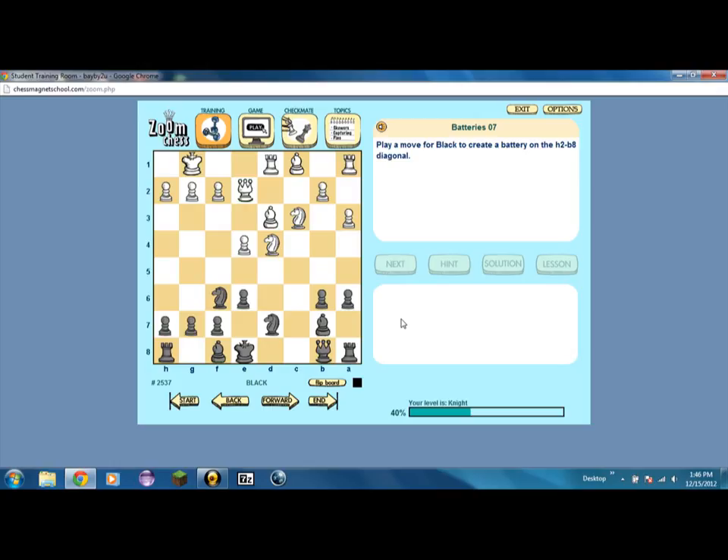Play a move for black to create a battery on the h2-b8 diagonal. A battery is when there's something protecting something else — like if you had a rook here and a rook there, it'd be a battery. It wants me to create a battery right here. You can have diagonal batteries, not just vertical and horizontal. If I move that right there, these two are protecting each other. And this is the dumb part — you can just keep playing and sacrifice all your guys.